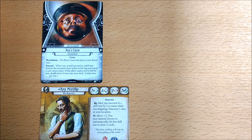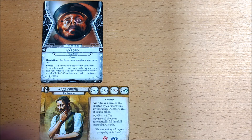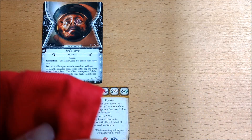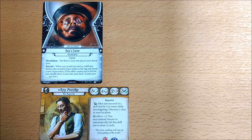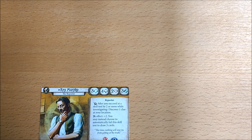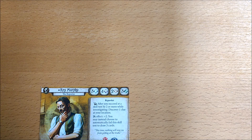Let's say we're investigating. We draw a chaos token on the test as per usual. If it's a failure, nothing else happens. But if it's a success, then the forced effect on the weakness triggers, which says return the revealed chaos token to the bag and reveal a new chaos token. If this new token means we succeed again, Rex's Curse will remain in the threat area, ready to trigger on the next successful test. But if we had failed the test, then you shuffle Rex's Curse into your deck. Notice how it never goes to your discard pile - it either remains in your threat area on a success or goes back to your deck. And if you reveal an Elder Sign token as your second token, you can choose to fail to shuffle the curse back into your deck. Certainly, all that easy card draw looks a lot more sinister.